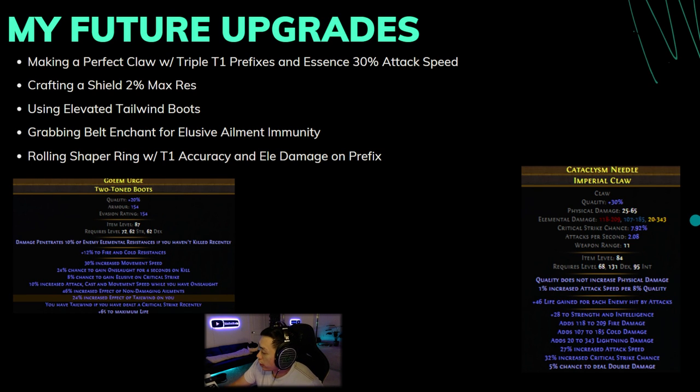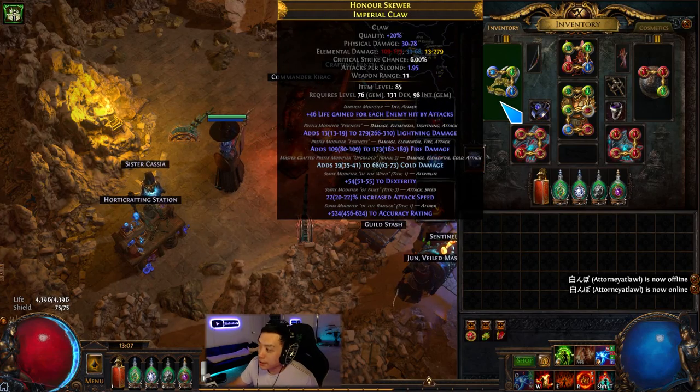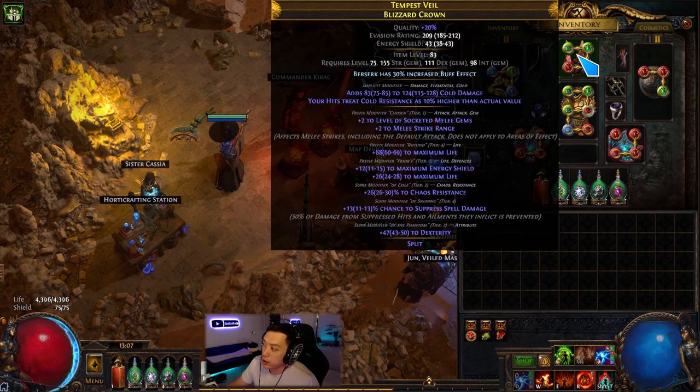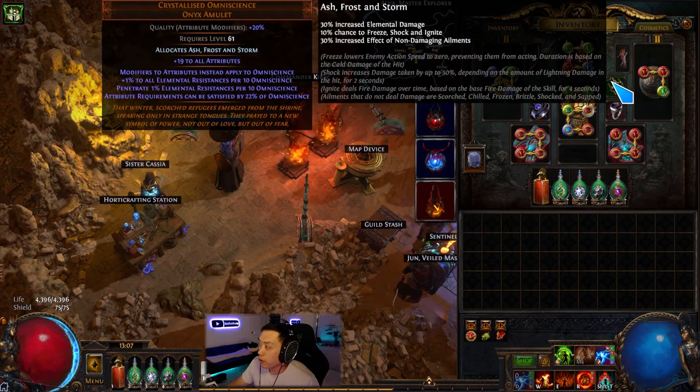This claw is not too great — I have a crafted cold damage roll, it's actually terrible, made with essence combined. This helm is pretty good: it has life, chaos res, spell suppression, T2 dex, and plus two melee strike range — though plus two melee strike range isn't ideal because it means you have to stay further away from the boss in order to double hit.